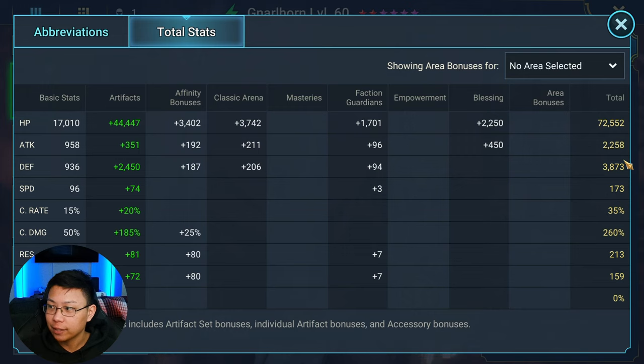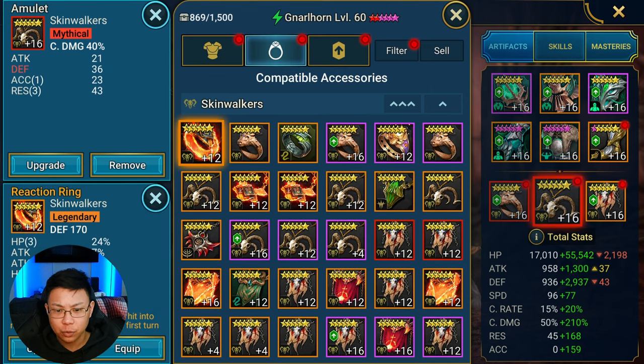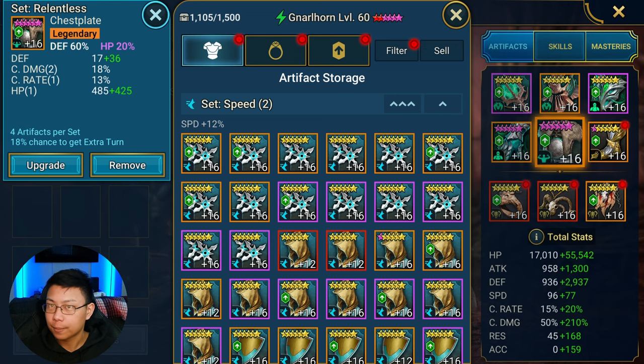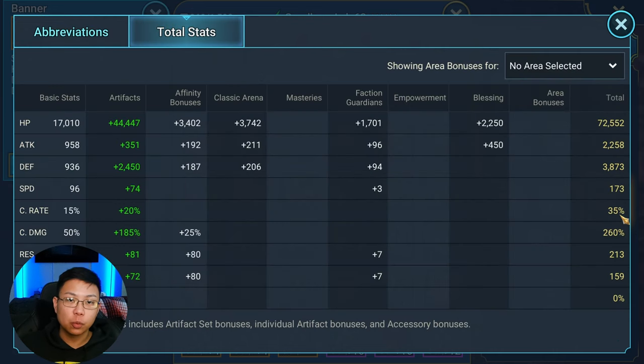Gnarlhorn needs survivability: 72k HP, 3.8k defense, and 260 crit damage. The reason you want high crit damage on Gnarlhorn is that Phantom Shogun prioritizes the person with the highest crit damage as the target. So again: high HP, high defense, high crit damage. You could also put him in a reaction set — reaction gear gives a 25% chance, going up to 75% with three pieces, to convert a critical hit into a normal hit to help him survive.